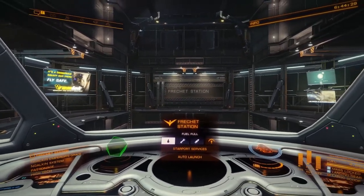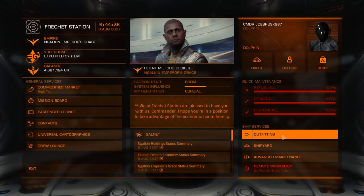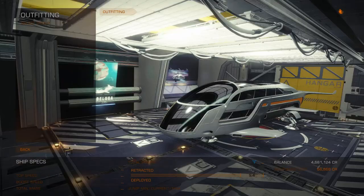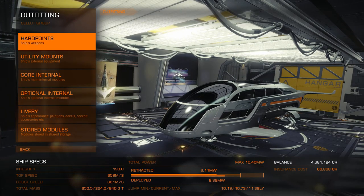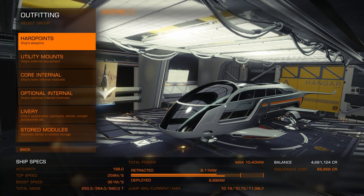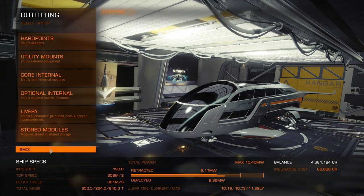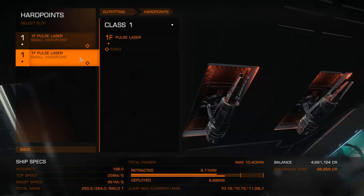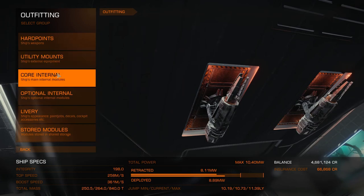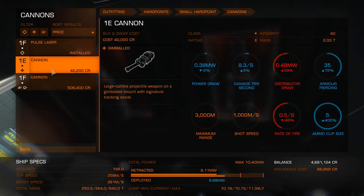Let's see what we've got. Outfitting. This is nice — oh, my ship is bigger! That's a pretty nice looking ship. I think it's meant for a lot of transport. Well, I can do passengers. We can go 1E, 1F.